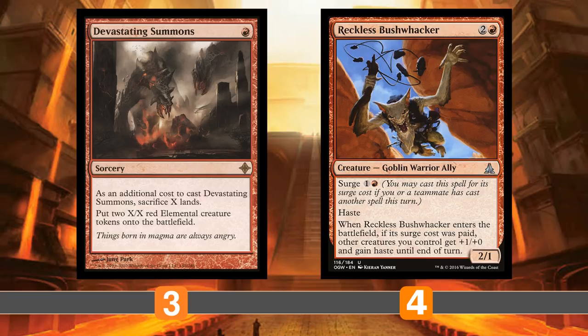Another reward for going wide is the Reckless Bushwhacker package, which works perfectly with Devastating Summons. The plan with Devastating Summons is to win the game on the spot — you float a bunch of mana, sacrifice all your lands, create like two 3/3s or four 4/4s, then use your floating mana to surge Reckless Bushwhacker, give them all haste, and go really wide along with whatever Goblin tokens you already had with +1/+1 counters from Venerated Loxodon.